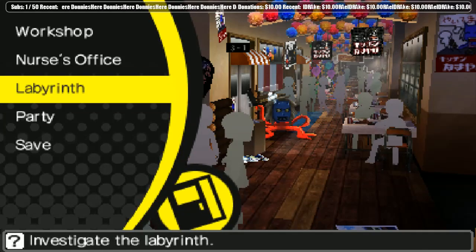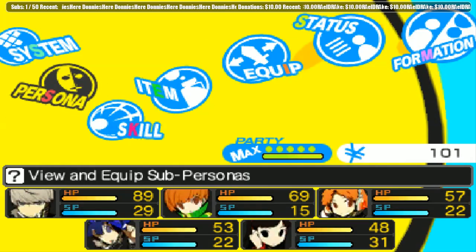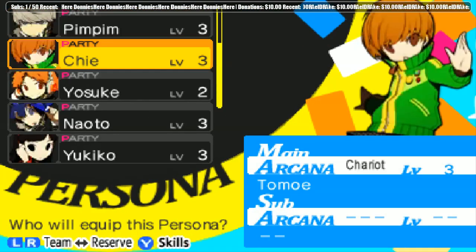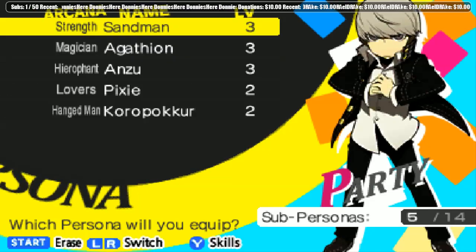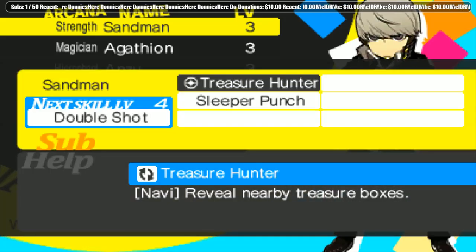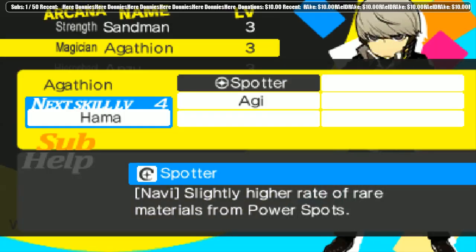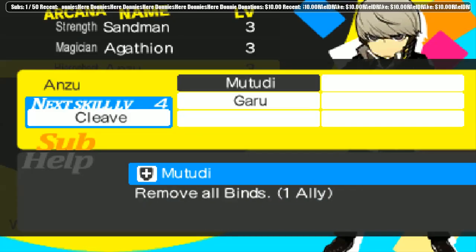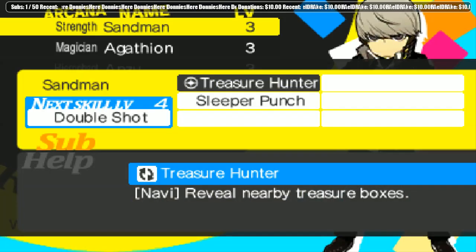So what I want to see — how do I... oh, is this the menu to view and equip sub-personas? So this is the main persona and these are the subs. I can have Strength. Can I see the skills they have? Oh yeah, press Y to see the skills — Treasure Hunter and Sleeper Punch. Then Magician has fire. Does anything have ice? Ice would be useful. Actually, I kind of want Strength because Sleeper Punch might be really good.